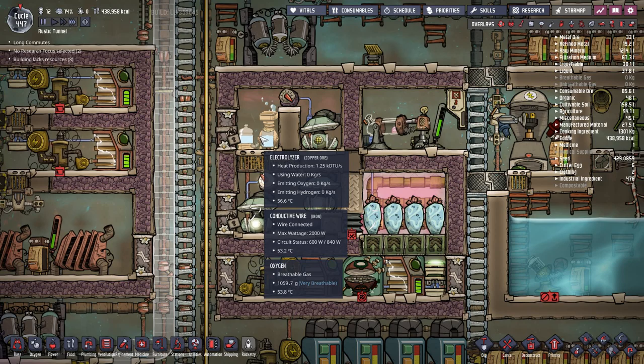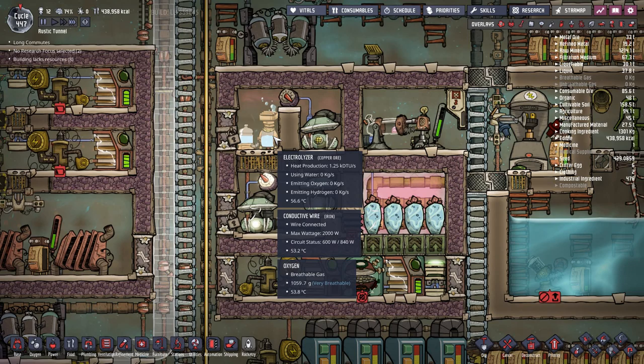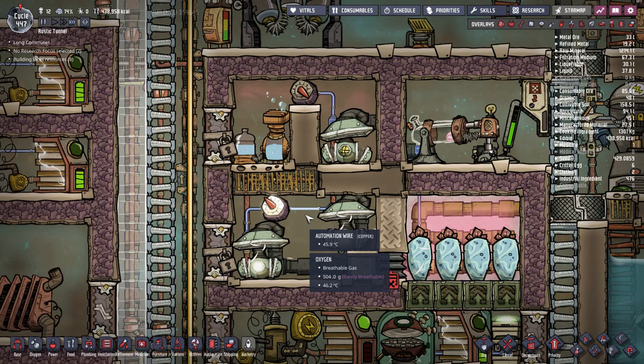Let's start by talking about the most important component: the electrolyzer. This is the means by which we produce oxygen in this entire system. An electrolyzer takes clean water as input and produces oxygen and hydrogen into the air. It produces large amounts of oxygen, but it comes with two major problems. The first is that it emits hydrogen, which is really unwelcome. The second is that the oxygen it produces comes at 70 degrees Celsius, which is extremely hot. If you just let this oxygen spread around your base, you will overheat the entire thing, kill your duplicants, and your base will be doomed. So we need to solve both of those problems to utilize the oxygen production of the electrolyzer.